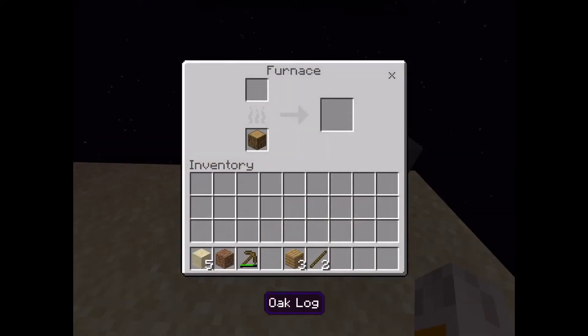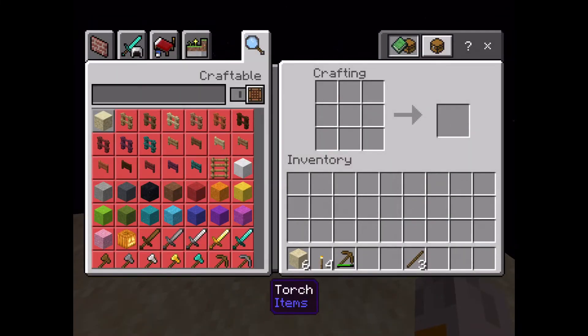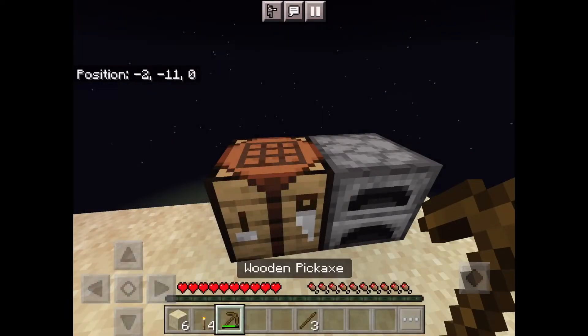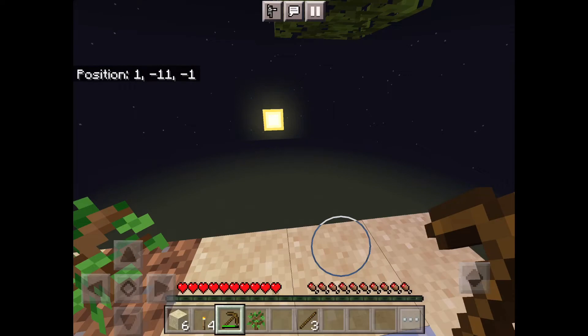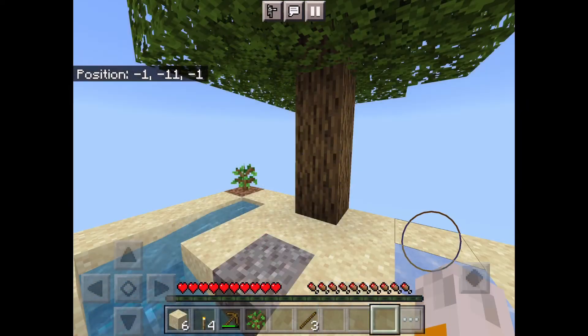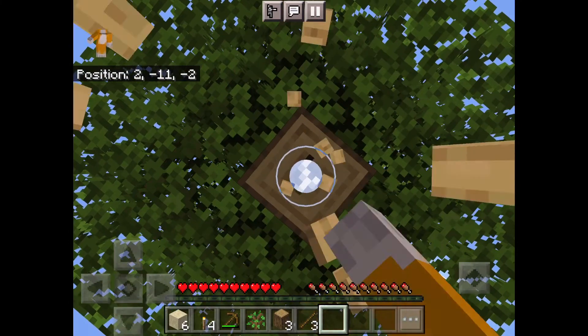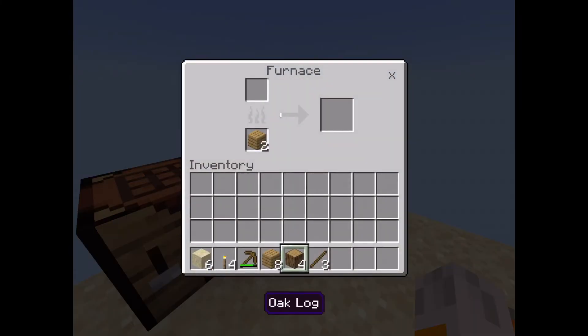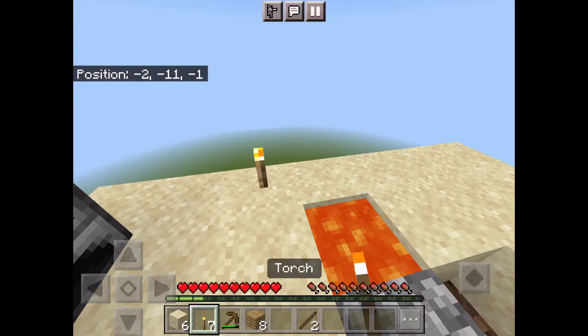Now we have our furnace to make the charcoal we need for the torches, but unfortunately we can only make four torches from what we have, so we are going to cut ahead in the video while another tree grows. Now we have another tree grown to help us make the five torches, so we really only need one more torch to successfully complete the challenge. And now we pretty much have five torches and have successfully completed this challenge!